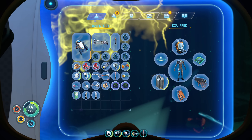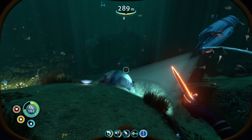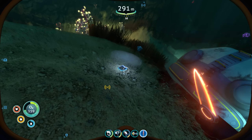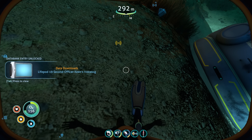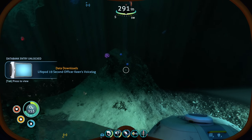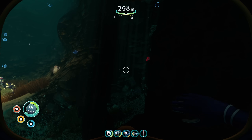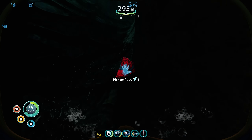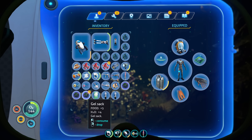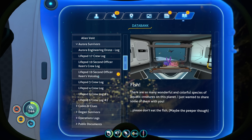Red-eye — I kinda wanna keep it. I guess I'll leave this grav-trap here, it's taking up a lot of inventory space. Voice log, Keen, aerogel, and advanced construction. It's so hard not to pick everything up — it's so hard.